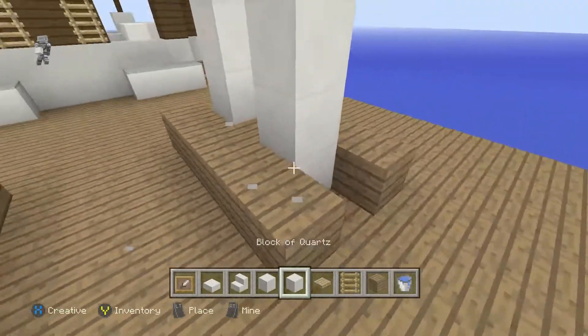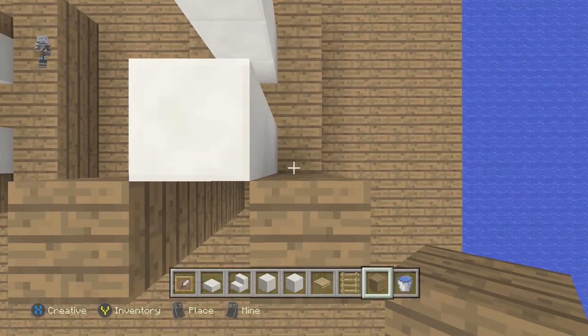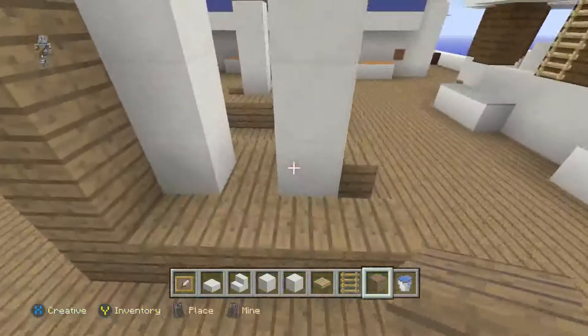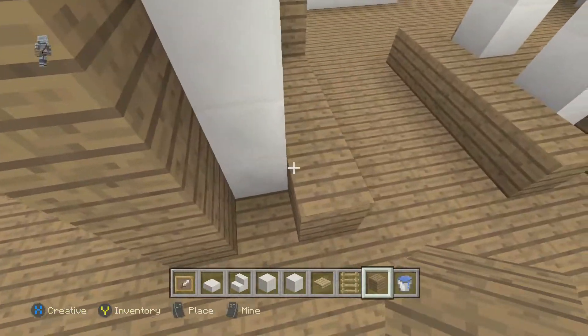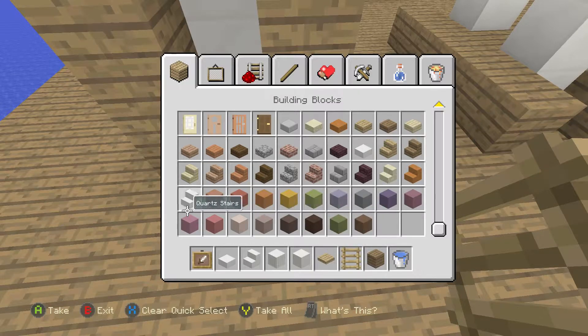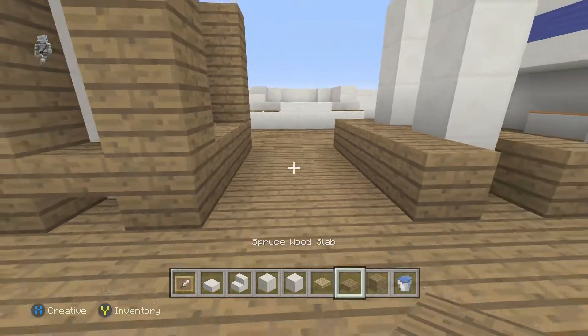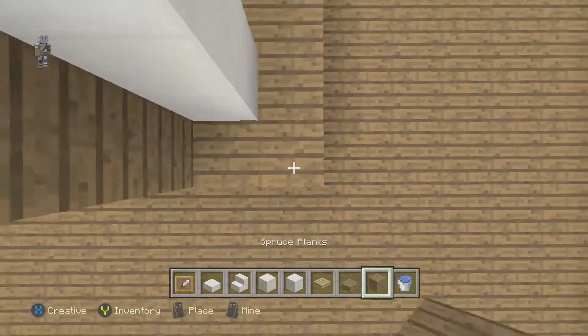There you go. And then we're just going to take these up. I'm just going to try and get a good shape here. On the sides you also have this sort of white texture — it's kind of like a slab. There's like a bench-ish sort of extension out of this. So we're going to get rid of the ladder, do that, and put that on each one of these.